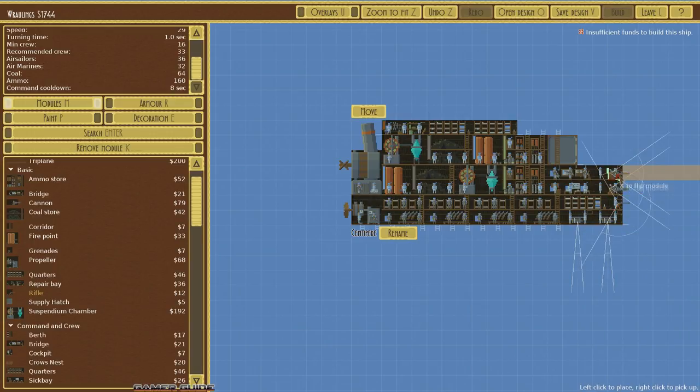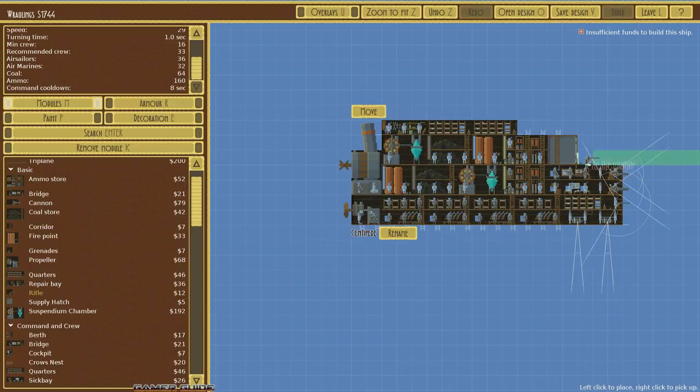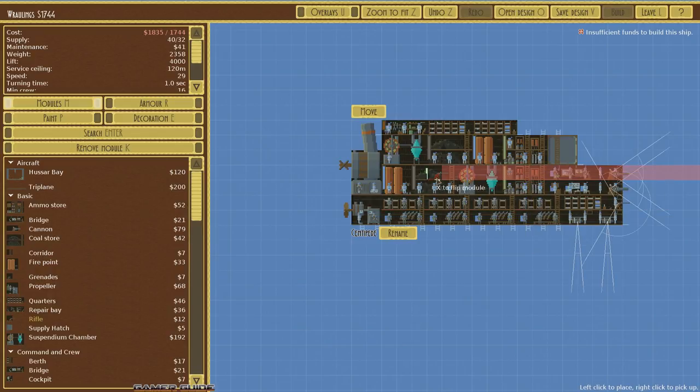Let's put a rifler up front — good for taking out small enemy aircraft like bi-wing planes and also troops on the ground. We need to fill something in this little area, so a deck gun would be good. I noticed we're a little over our spending cash but that's fine — we're just designing the aircraft and we'll save up a little more money and build it once it's all flushed out.